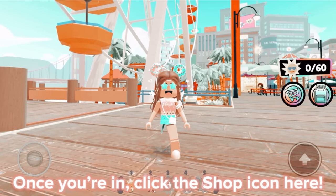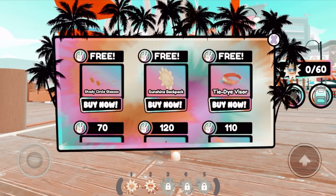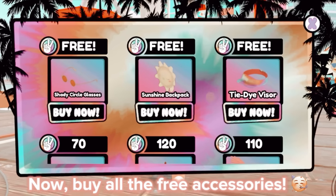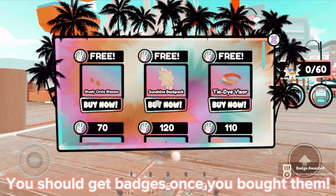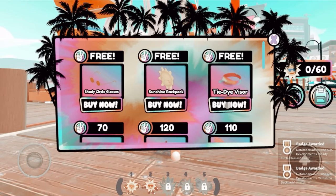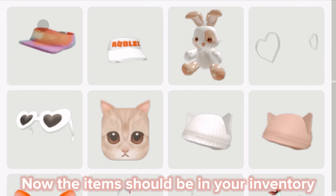Once you're in, click the shop icon here. Now buy all the free accessories. You should get badges once you bought them. Now the items should be in your inventory.